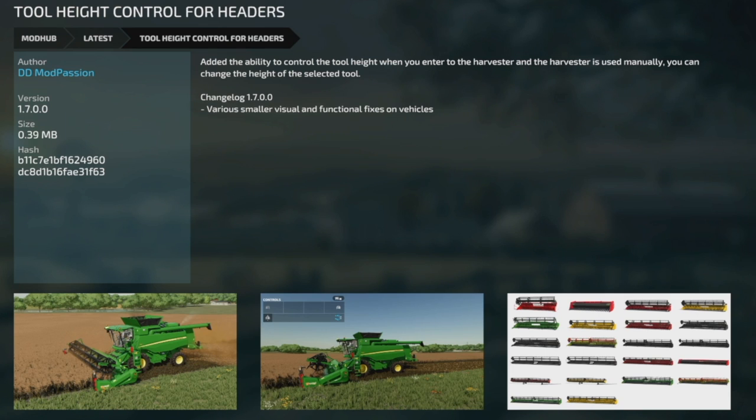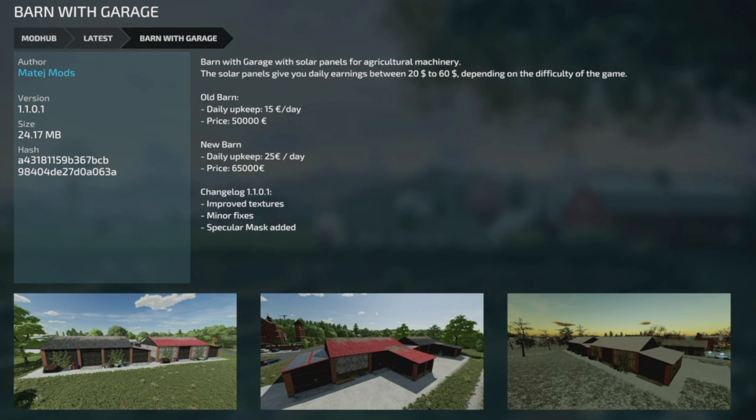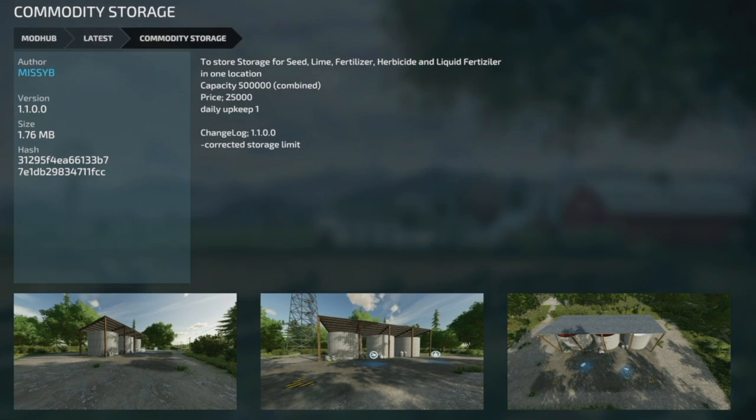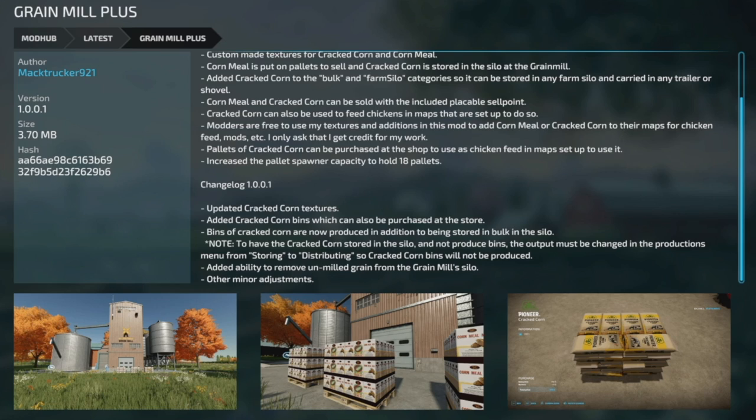Update to the Tool Height Control for Headers mod — version 1.7 — one of the biggest and best mods for Farming Simulator. Various smaller visual and functional fixes on the vehicles. The Barn with Garage has an update to version 1.1.0.1: improved textures, minor fixes, and specular mask added — it's a Matty J Mods mod so you know it's going to be a good one. Commodity Storage from Missy B Modding version 1.1 corrected the storage limit. Grain Mill Plus version 1.001: updated Crack Corn textures, added Crack Corn bins purchasable at the store, and Crack Corn bins are now produced in addition to being sold in bulk in the silo. Note: to have Crack Corn stored in the silo without producing bins, change the output in the Productions menu from storing to distributing. Also added the ability to remove unmilled grain from the grain mill silo.